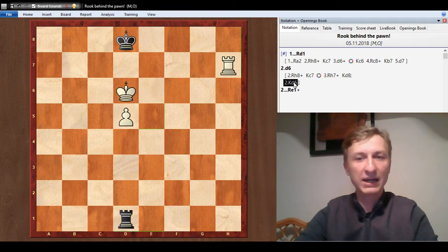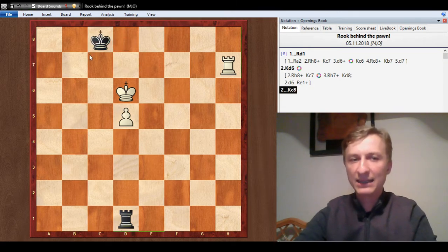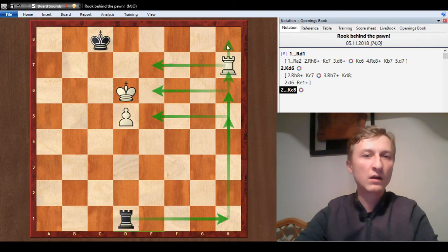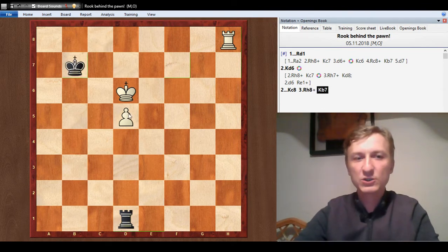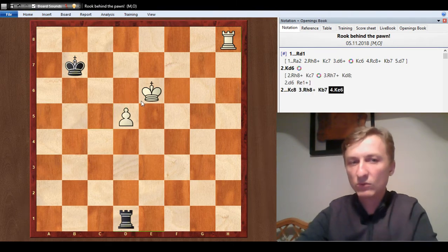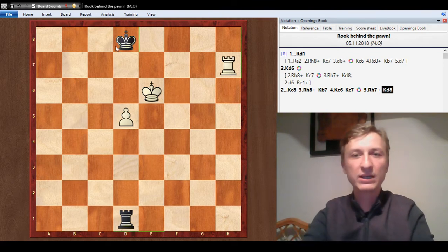So what should white do? King d6. Ask the question: what is the threat? We have to run with the king. Generally speaking, you should always choose the short side — king c8. The reason for that is we need the long side to have the possibility for the rook to give a bunch of checks to the king when necessary. What can white do? White would give a check — we want to get with the king, move the king away, king to b7. White can try king e6, preparing d6. You ask the question: what does he want? He wants d6. How can I stop it? Simple — king c7. We're threatening check. The only way for white to continue is rook h7 check, king d8. Always come back in front of the pawn — that's usually the best place for the king. Your opponent needs to kick you out. We come back to the original position, so king e6 doesn't help.